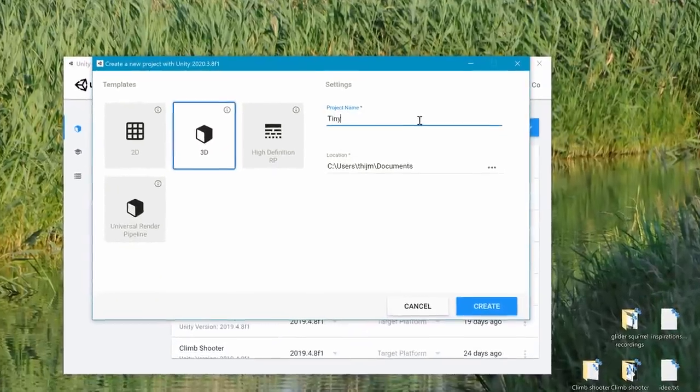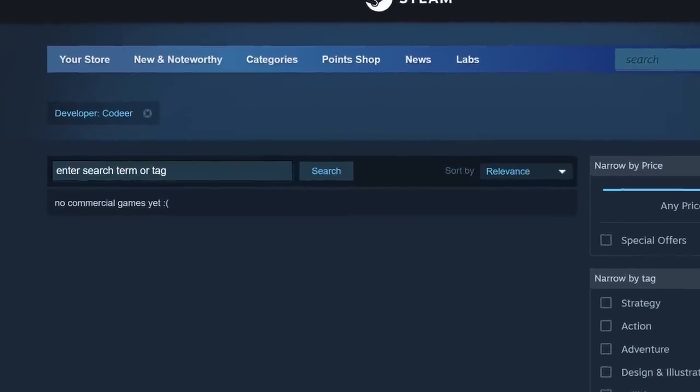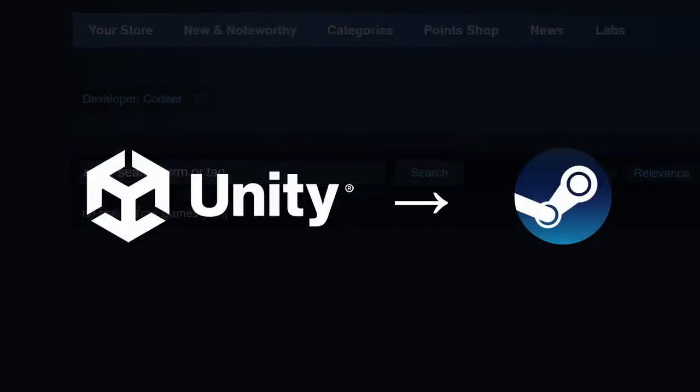My plan was to make a tiny game about a flying squirrel and release it on Steam. Since I've never actually made a commercial game before, this seemed like a good way to practice the game dev process from start to finish. Long story short, it took a bit longer than 2 weeks.